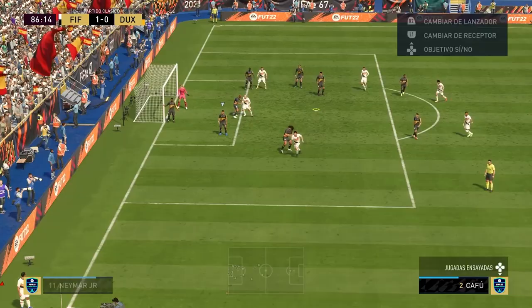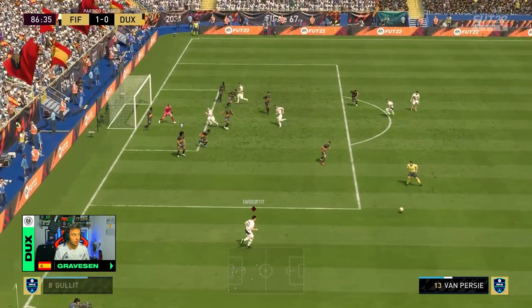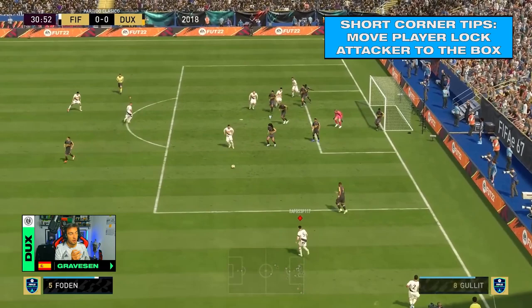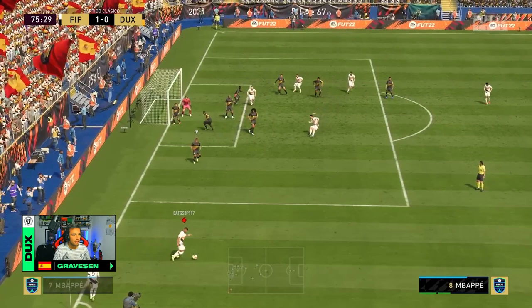There are two things to take into consideration when we create this chance. The first one is the player who we are striking with — if it's a player with a better shot stat, it's gonna be obviously much easier for us to score. And the second: if our opponent doesn't know how to defend this situation, we could take our player lock player and put him inside the box for a better chance to score the goal. The ball doesn't always go in, but if you practice it long enough and master it, you're gonna be creating a lot of chances and scoring a lot of goals.